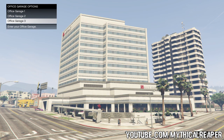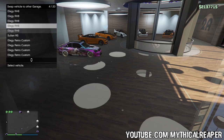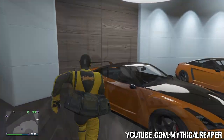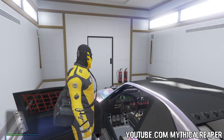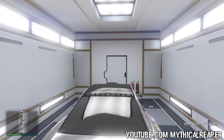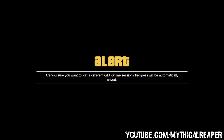To rinse and repeat the glitch, go to the MOC and you will find the original Sultan RS in there. All you have to do is repeat everything from the start of the video. That's basically it — but like I said, this glitch is really hard to hit. It took me a while to actually get it.